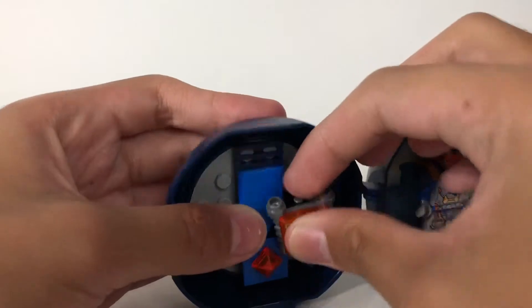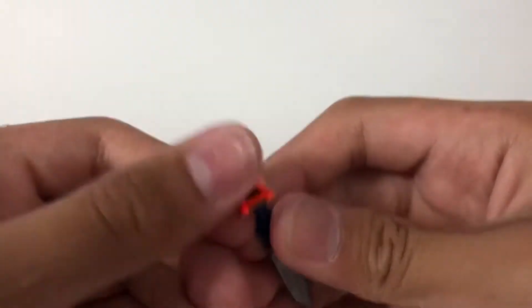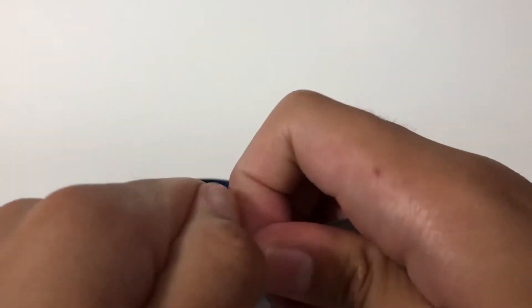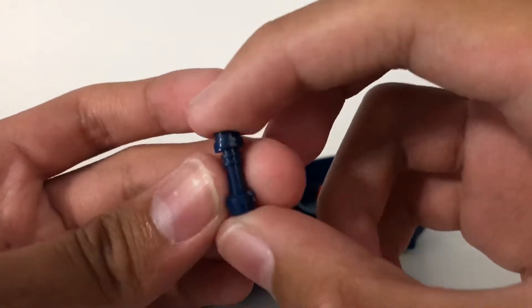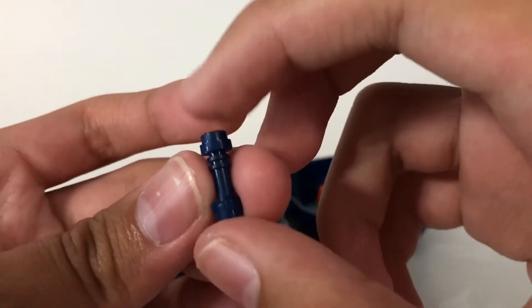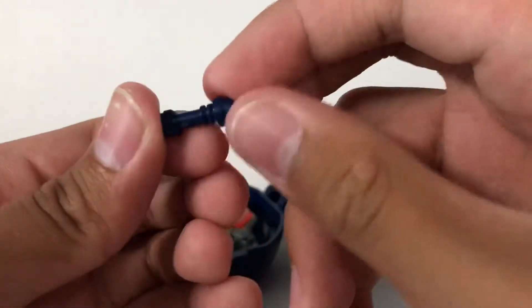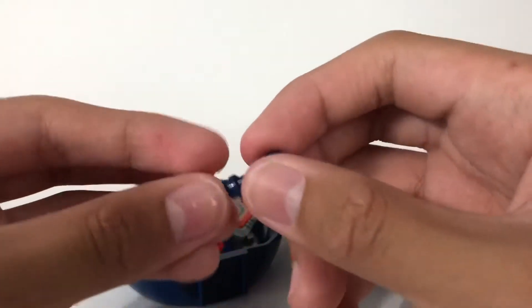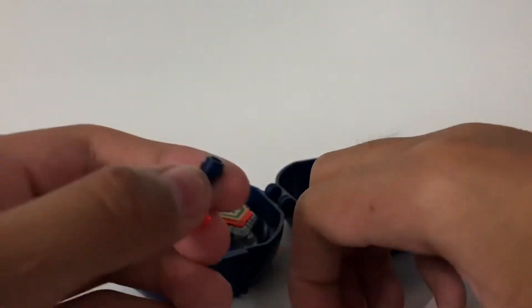And the sword right here is actually really interesting. I know that they've been using this piece and they have another pyramid piece right here. But I'm talking about the hilt right here — it's a lightsaber hilt, but molded in dark blue. And I don't think they've molded this piece in this color before, so it was nice of them to give us a new coloring for this piece.